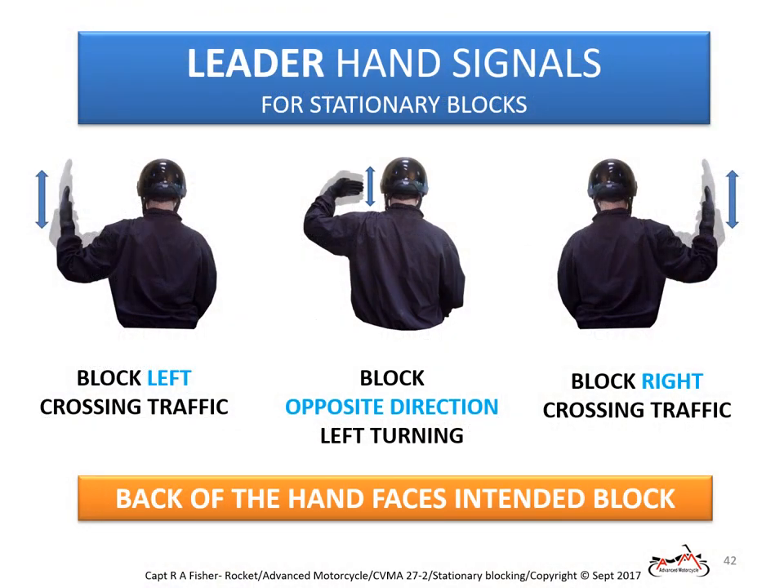Here are the three stationary block hand signals used at intersections. While the block left and block right signals are mirror images of each other, the center picture shows the hand signal for blocking opposite direction left-turning traffic. Note that the back of the hand always faces the direction of the block intended. Starting from left to right, let's look at each being performed.